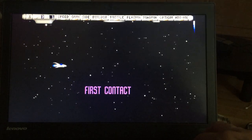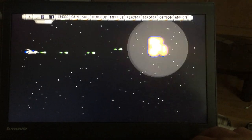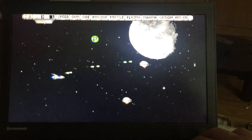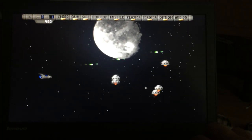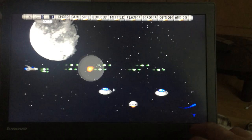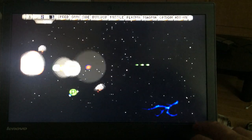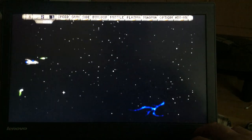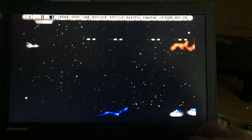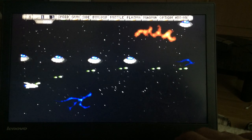The controls here are kind of weird. The first player has to use Insert to fire for some reason. Other than that, you can tell I can upgrade some different stuff here. So I can either save up the upgrades for a more powerful thing or just upgrade right now. In the top there it goes: speed, gun, side, buildup, missile, plasma, magma, option, and add-on.